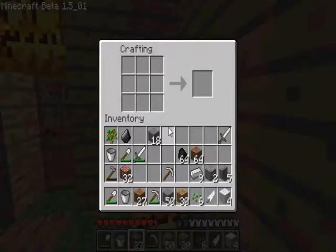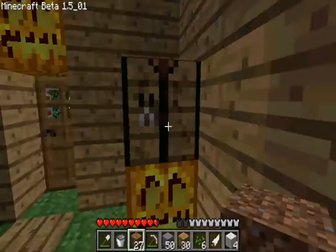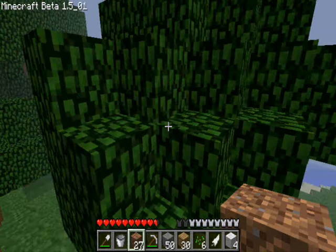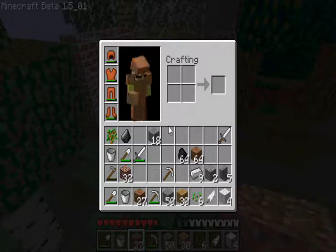If you wonder why cobblestone looks like smooth stone, it's because I got the smooth stone texture pack. It's actually very awesome. I did not make it but I'll probably put the link in the description. We're also thinking about making our own texture pack for you guys to have a look at.